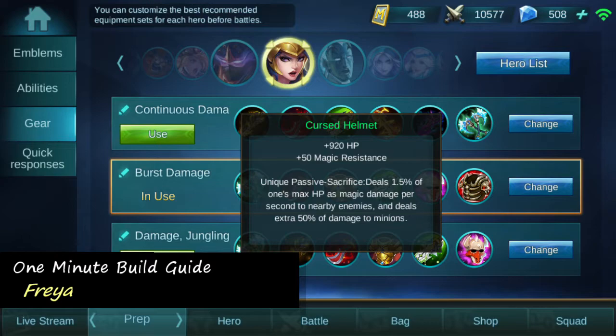My fifth item is pretty key on Freya because she's always in on the action, and that's Cursed Helmet. Not only do we get awesome health from it, but we get an incredible passive on Freya, which deals additional damage to all nearby enemy heroes.